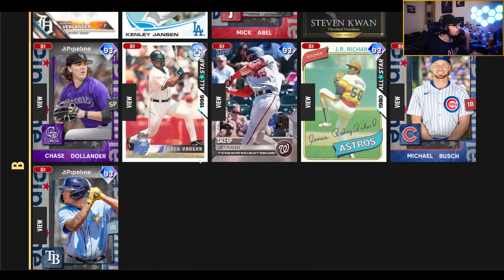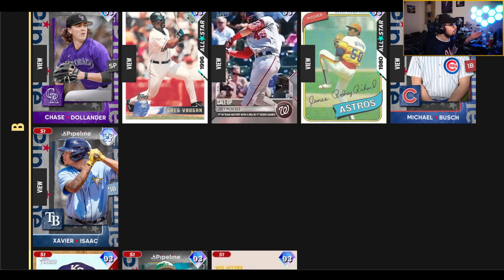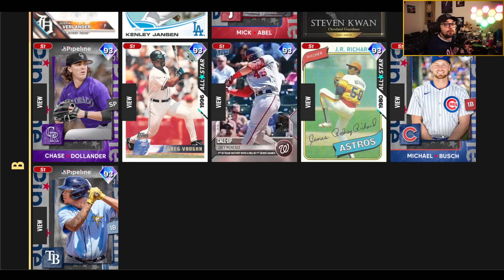Now the B tier — pretty solid cards to try, especially if you're starting off and looking for immediate upgrades. Greg Vaughn is a solid option, especially with the Buxton Boost. Good enough contact and very good power, but fielding will be sketchy without the boost, so I'd only recommend him at DH otherwise. Joey Manessis is a solid first base option with a swing I typically like, but a little better versus lefties than righties. Michael Bush is the opposite — better versus righties. Xavier Isaac is similar, and both Bush and Isaac have some pretty fun swings, with Bush able to play positions besides first base.